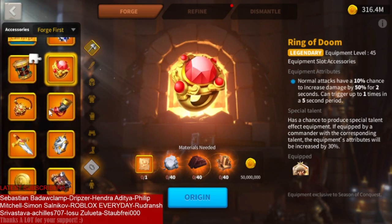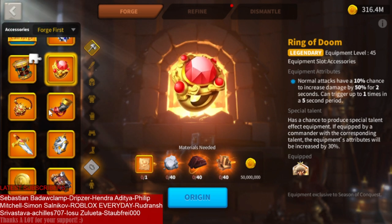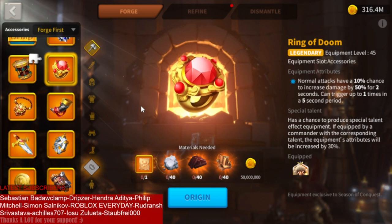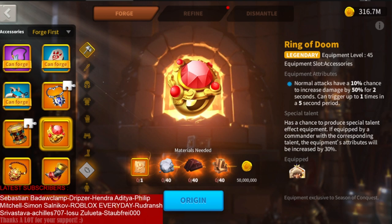Many of you guys ask me about the accessories — which ones are the best, which ones are the worst. For free-to-play and low spenders, even though these accessories are super strong, they are also super costly, and we must know which are the best. When we craft them and spend lots of materials and blueprints, we want to make sure we get really high value. After I tell you what I think about each accessory, I will give it a rating for free-to-plays and low spenders.